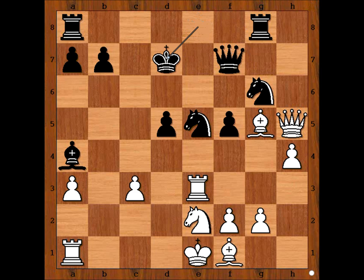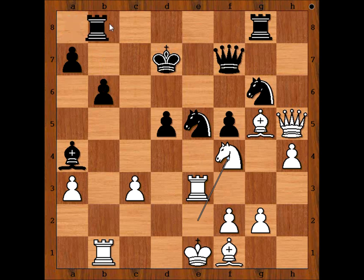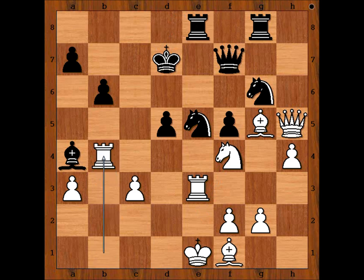King to D7, pinning. Rook to B1, threatening Rook takes pawn on B7, check. B6, Knight to F4, Rook from A to E8, Rook to B4, attacking the Bishop, Bishop to C6.